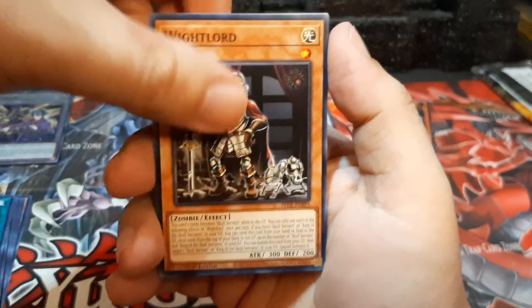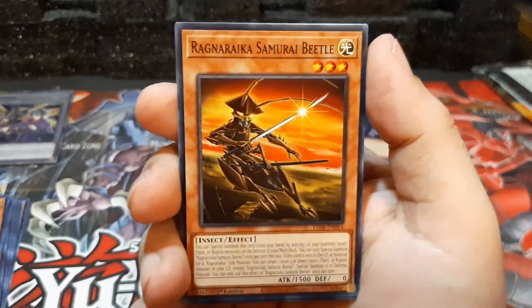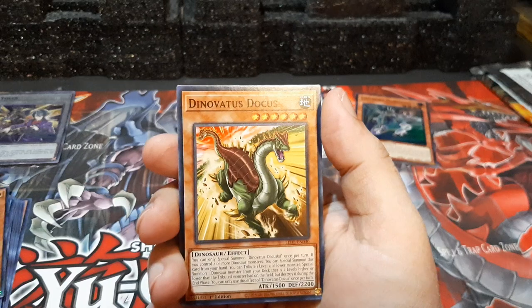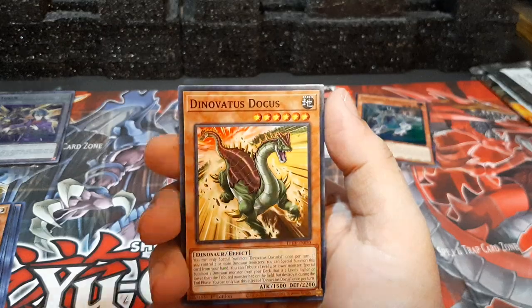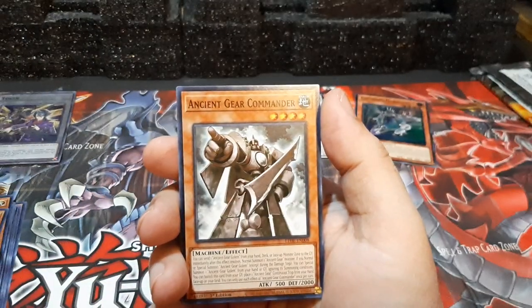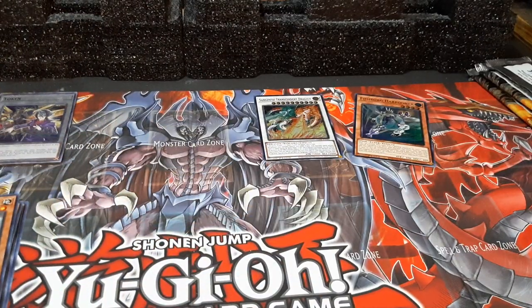We got another one — Witch Lord. Not bad, especially with zombie cards being a lot more supportive now than before. Rangangai — especially since I do have two or three copies of Eldlich, the Golden Eldlich. Ancient Gear Commander — I do got some Ancient Gear cards, older ones, but I think they still work.